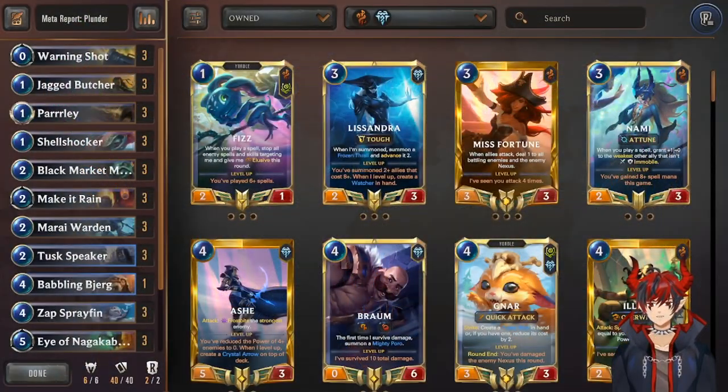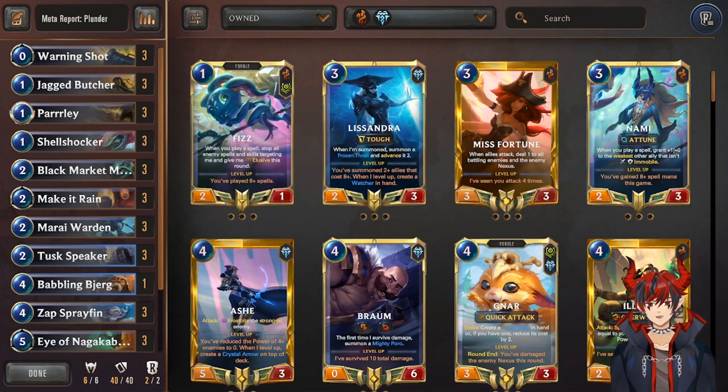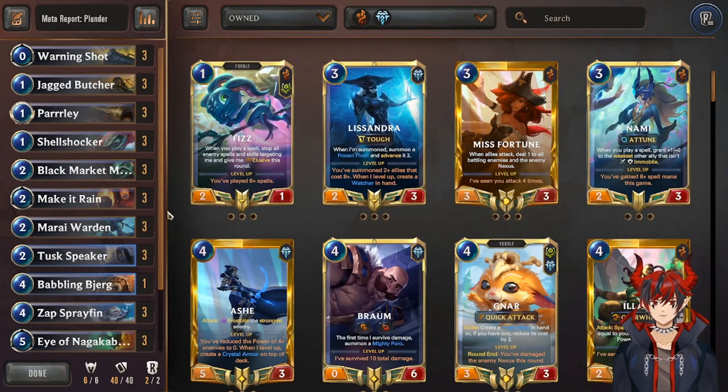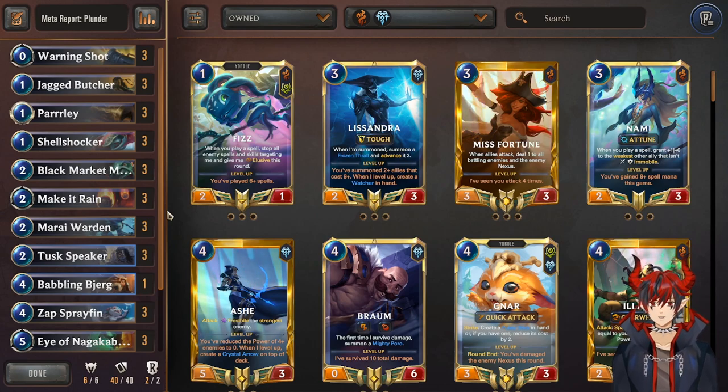The last deck is another cult classic that comes in and out of the meta, so it's important to learn — that is Plunder, with a win rate of 54.79% and a play rate of 1.28%. The numbers don't lie; this is a very powerful deck with winning matchups into Immortal Kegs, Lurk, Ash LeBonk, and Jace Lux. The worst matchups are Ezreal Annie Karma, Master Yi, Heimerdinger Nora, and Sedge Bard.